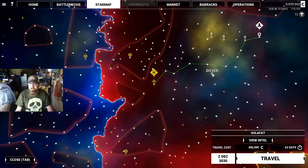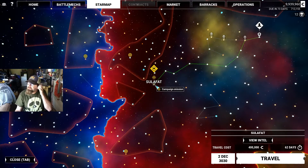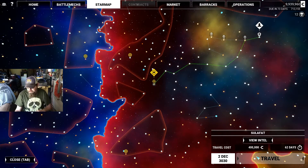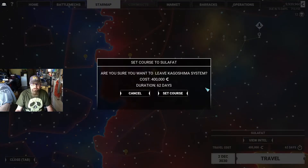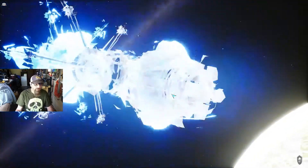How much money do we have? We've got 700-something, doing 73 days. Okay so we must've just paid. It's going to cost us 400,000 and take 62 days, but we should be reasonably healed and repaired by the time we get there. 62 days better be enough for all of that.